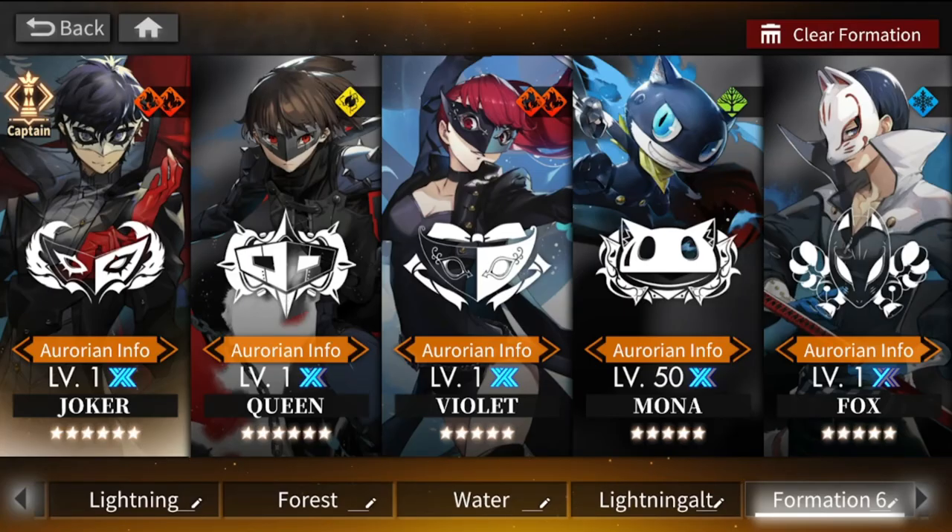Hey everyone, welcome to Alchemy Stars! I got all five of them. I want to explain myself before you guys react. The first reason I got all of them is luck — I got Joker, two copies of Joker in one pull, I got Queen and Fox in one pull, the first pull of the banner. Mona of course is free, and Violet I got on the second or third pull.